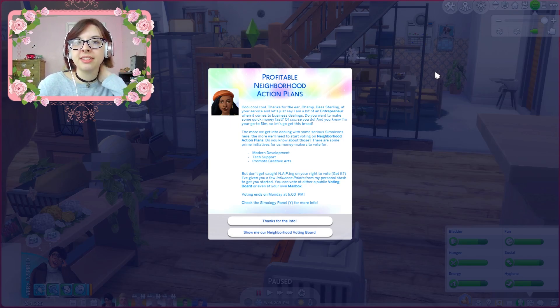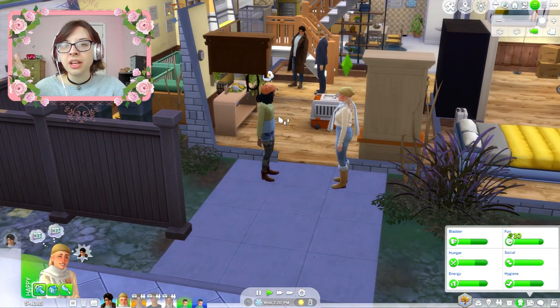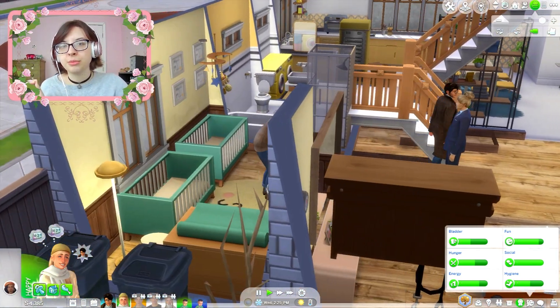'Profitable neighborhood action plans — let's say I'm a bit of an entrepreneur when it comes to business dealings. Do you want to make some quick money fast? The more we get into serious simoleons, the more we'll need to talk about neighborhood action plans.' So the modern development, tech support, promoting creative arts — okay, I get it now. So Knox's vision for the neighborhood versus Bess's vision for the neighborhood. I've never fully played with the Eco Lifestyle pack, so I never quite knew the difference. Anyway, we're just going to say thanks for the info. You can go home now — we've got a lot of other things I'm trying to work on.